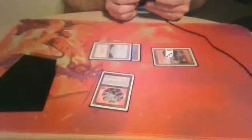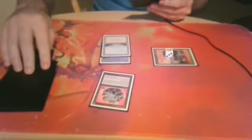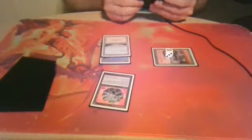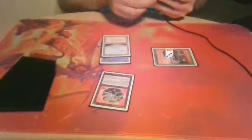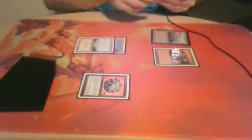Because my guy — the Avenger — grows. He's a 1/1 and then he gets +X/+X equal to the number of artifacts you have in play. So he's a 2/2 now. I'll untap. No way to get a counter. I'll play a Store, tap for a Preacher. This can backfire, can't it — me having creatures out and you taking them?